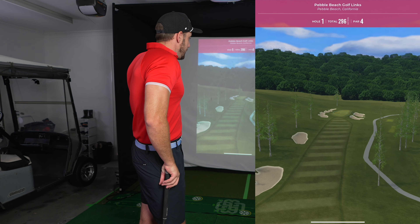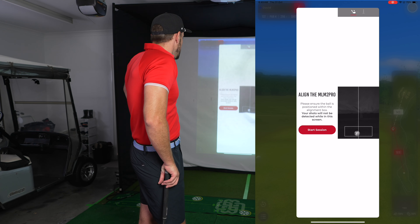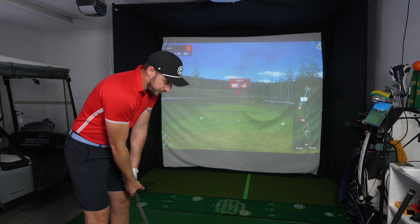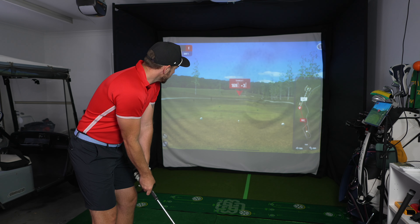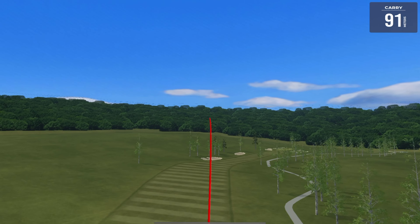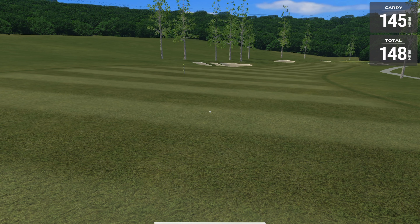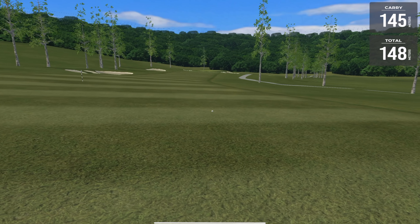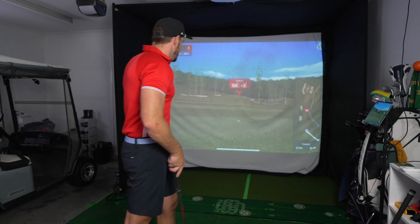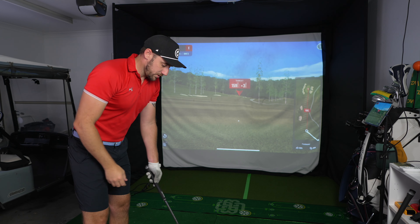Not really sure why it does that — something they'll probably fix. It clicks back into landscape. We've got 169 metres, three metres uphill. Going to hit an 8-iron and then probably another 8-iron into the green. Definitely a great start — hit that one pretty well, 145 to 147. The aesthetics and graphics look great, they look amazing. I think there's generally more trees on the right in real life with Pebble Beach, but that's okay. Three metres uphill, 115 wind — might need to go up a club to a 7.